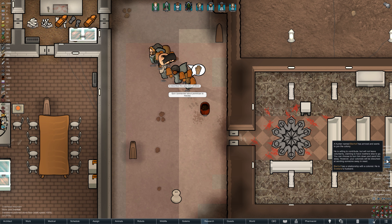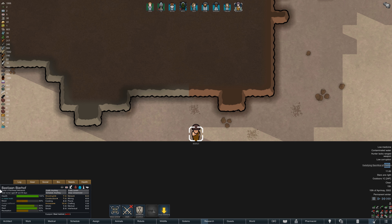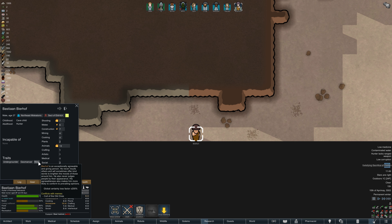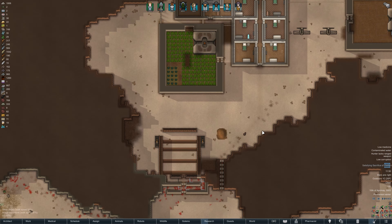A wanderer, Beerhoff, has joined — and they have a relationship: he is Svetlana's husband. We'll accept Beerhoff's membership. As an outcome of our ideological ritual, he should already be a member of the Sect of Eldritch — and indeed he is. Bastian Beerhoff's biography: undergrounder, geomancer, and kind. His skill set makes him quite a handy fighter in both ranged and melee, decent at building, and an expert in animal handling.